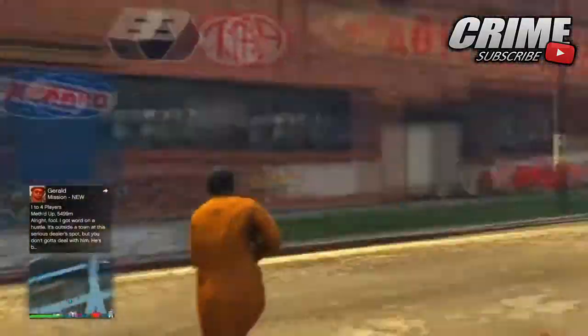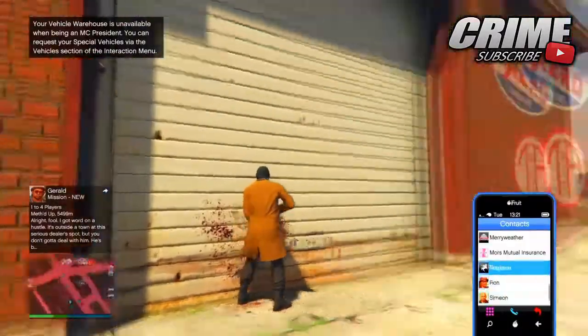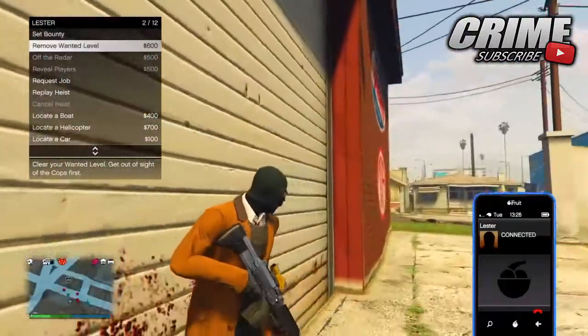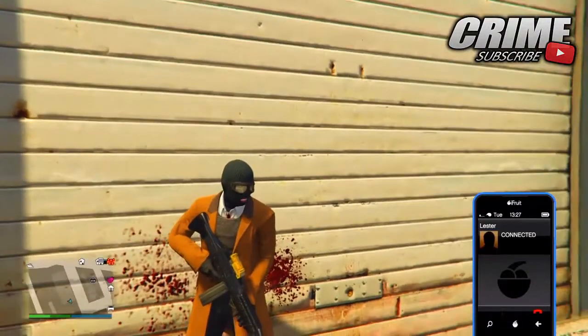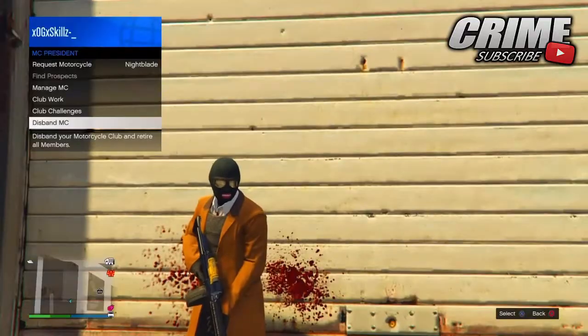Try to gain a wanted level and get cops after you. Then as soon as you see the cops coming after you with police cars and everything, go outside the vehicle warehouse, go up to the front door, and call Lester. Once you call Lester, remove that wanted level.